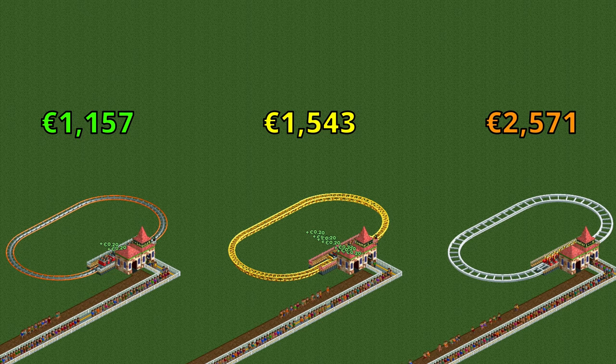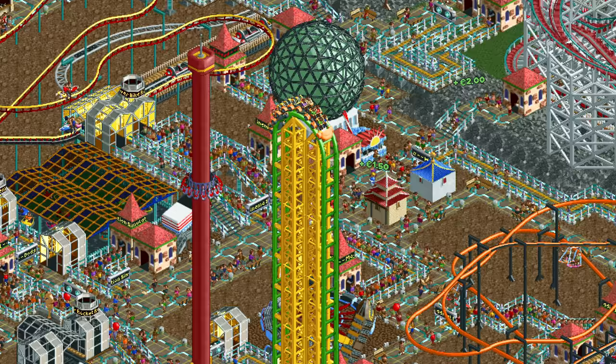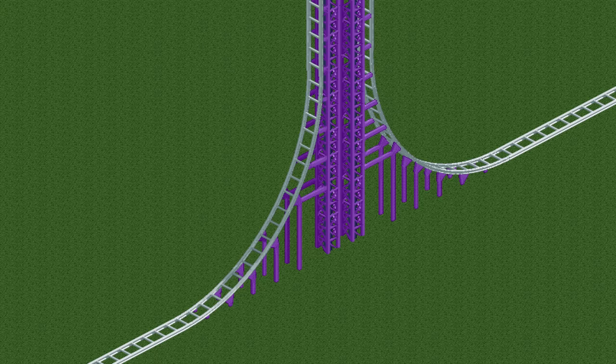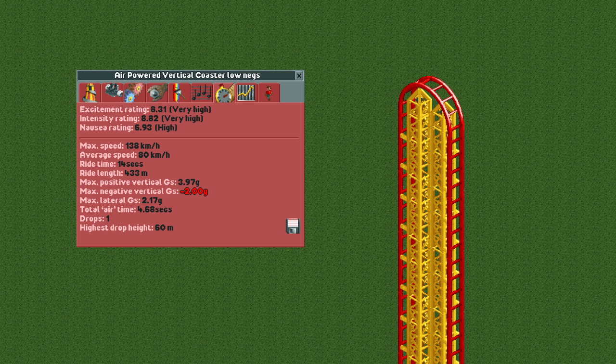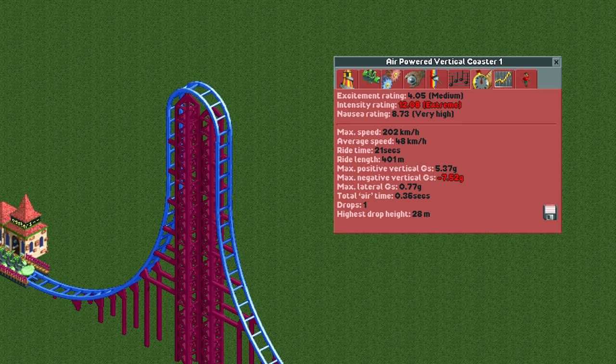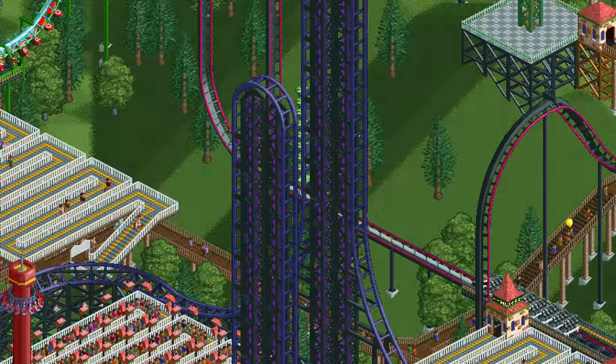The reason I used a flat loop of track to compare its cost to the other ride types is that those are the only track pieces they have in common. The only way that the air-powered vertical coaster can go up and down is with large vertical spikes. The pieces at the bottom of the spikes are nice and smooth, but the top section is extremely small and produces a lot of negative vertical g-forces. Even when you crest the hill at a speed of only 4 kilometers per hour, you still get negative 2 vertical g's, making it nearly impossible to not get red g-forces.